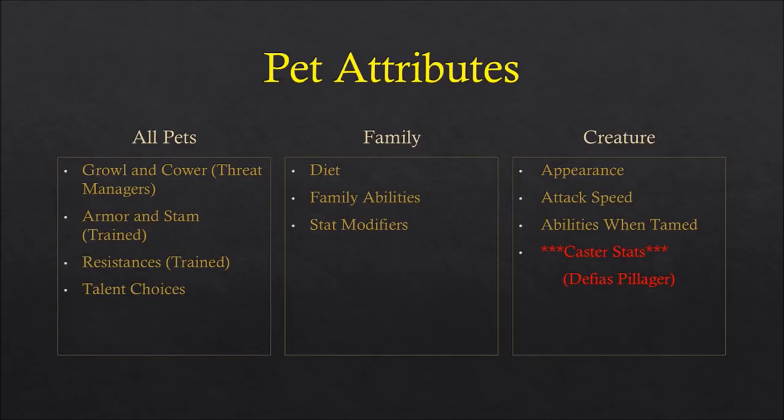The other shared mechanic is family abilities — certain pet families can learn certain abilities. The way family pet abilities work in Classic WoW is that in order to learn how to teach a pet an ability, you have to tame a mob in the open world that knows that ability at that rank. If you tame a level 10 cat it will have Rank 1 Claw and will not automatically rank up. You have to go find another creature with a higher rank, tame it, use the ability, and then your character learns that rank to teach to a valid pet.